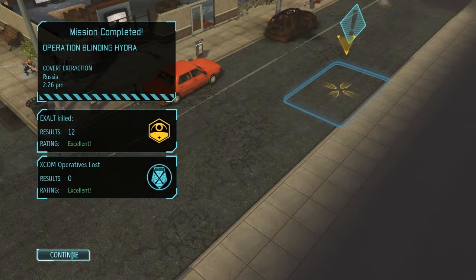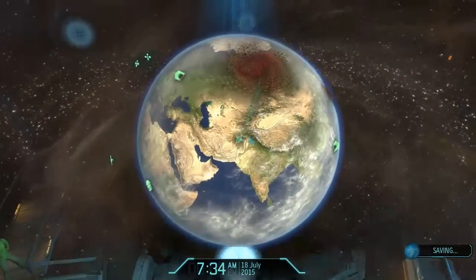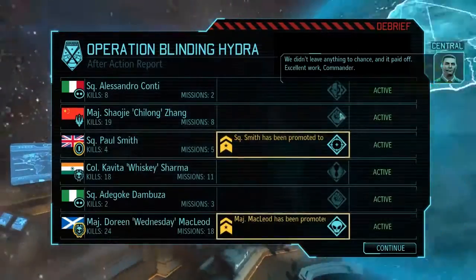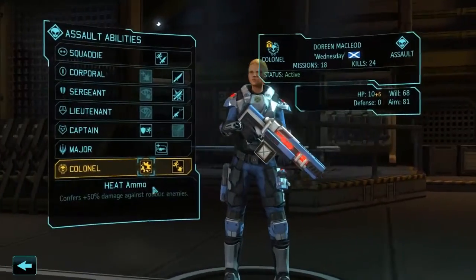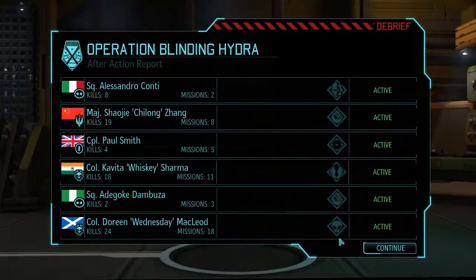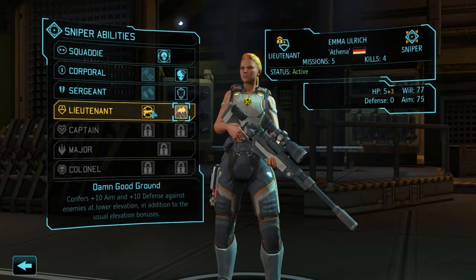That's big — it gives me confidence. We didn't leave anything to chance and it paid off. Excellent work, Commander. A couple of promotions: a new corporal gets Squad Sight. No wonder I was having issues! Doreen gets Heat Ammo or Killer Instinct — run-and-gun with 50% crit, or 50% bonus against robotics. Emma gets promoted again — Disabling Shot or Damn Good Ground, which confers +10 aim and defense. I'll go Damn Good Ground.